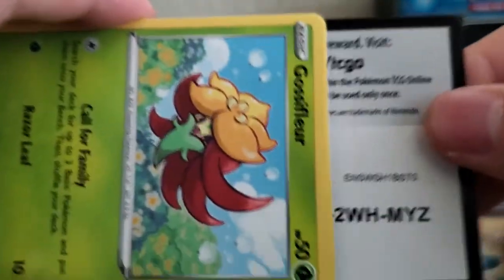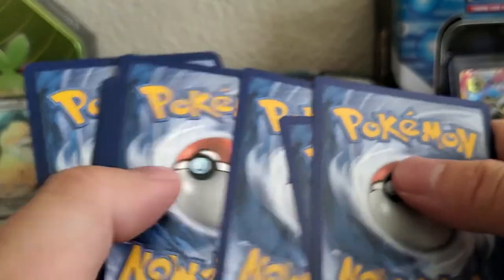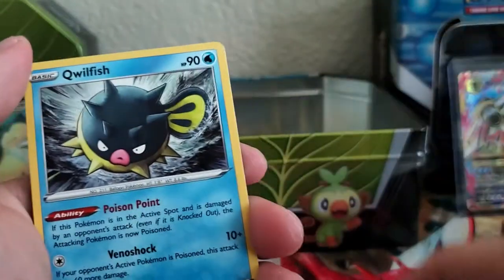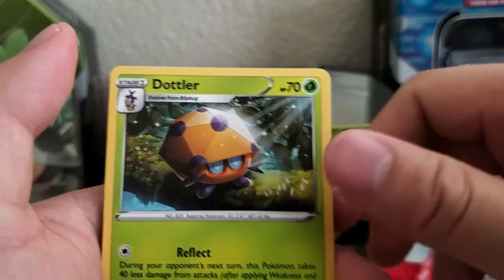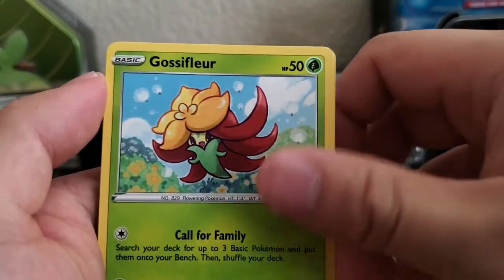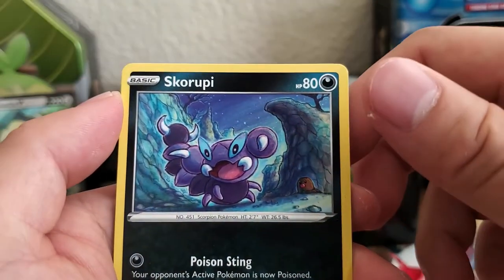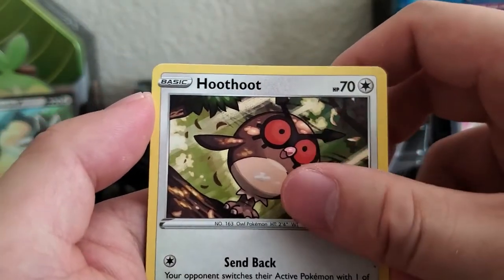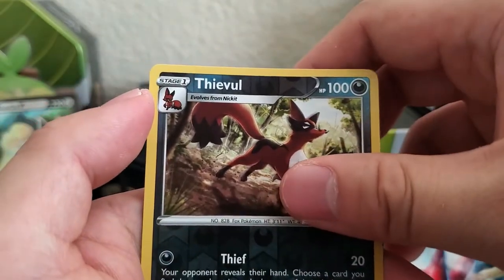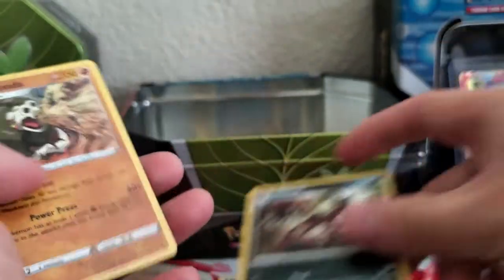Let's move on to Sword and Shield again. Code card. One, two, three, four. Fire Energy, Qwilfish, Energy Switch, Toxtricity, Gossifleur, Clobbopus, Diglett, Skorupi, Skorupi — if I'm butchering this name I do apologize — Thievul. And a Sandaconda. Wow — holo Sandaconda! Awesome.